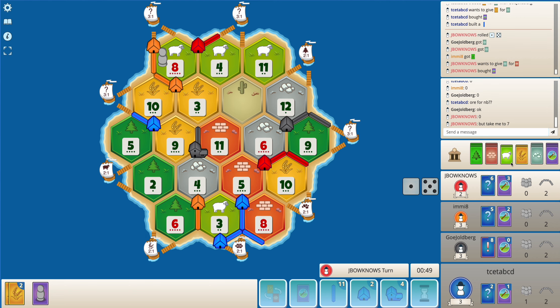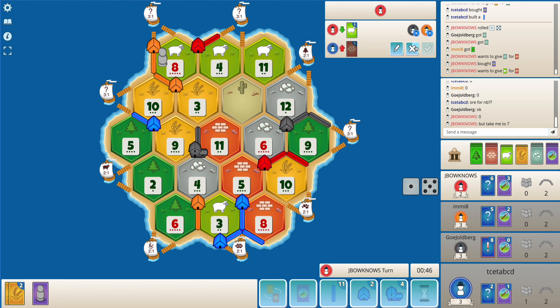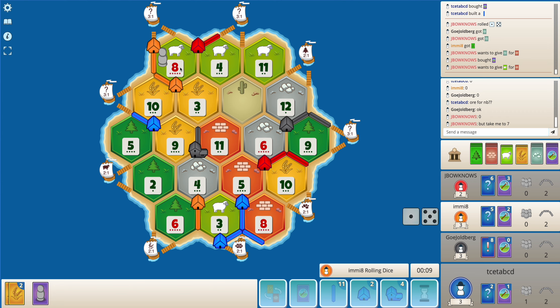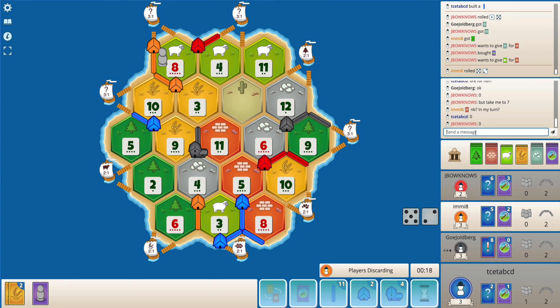Red already has three dev cards here, and now I think red should just focus on getting cities. The thing is red is still not playing a knight, which is a little bit of a surprise to me. The good thing is black loses out on a few cards. Also orange did not play a knight - I'm not sure what is going on.